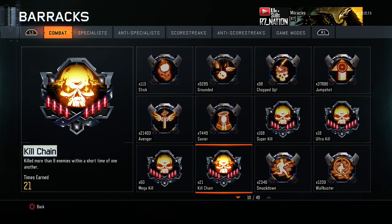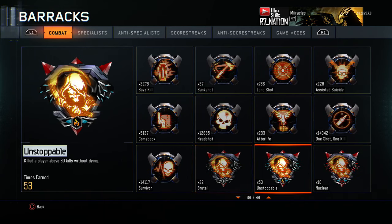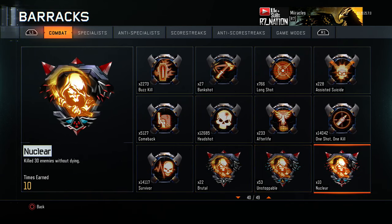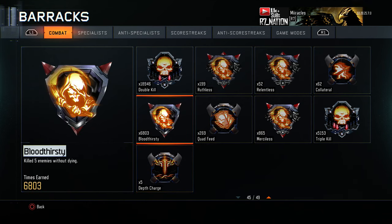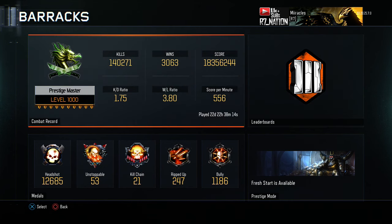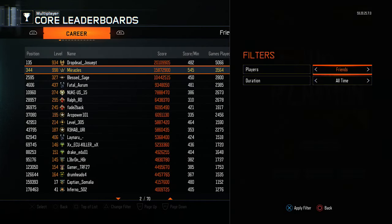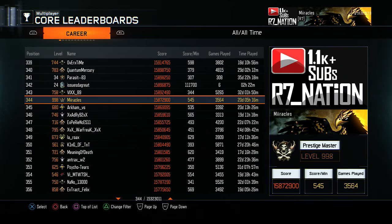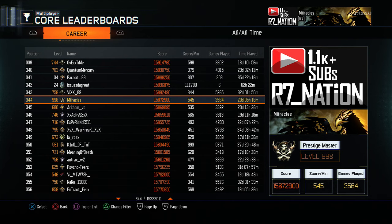I have 21 kill chains and I have like 10 nuclears I think. And I have about 296 quad feeds I think - some shit like that. Let me show my leaderboards. I think I'm like 300 something. That's how my leaderboards look. I could have been higher - I've just been playing hardcore. I might start doing the regular one from now on because it moves up the leaderboards. I'm trying to shoot for like 200 on the leaderboards.